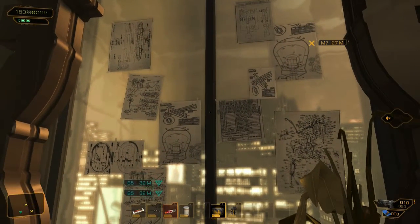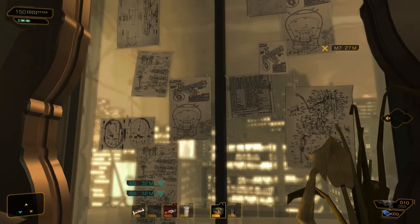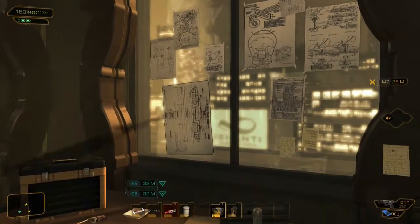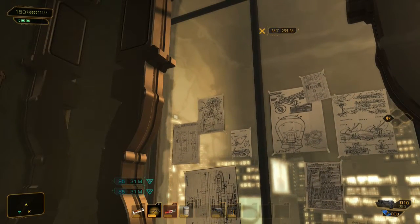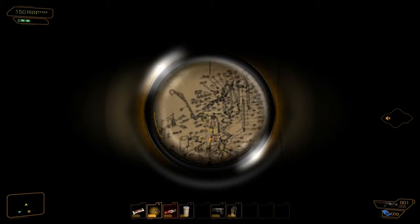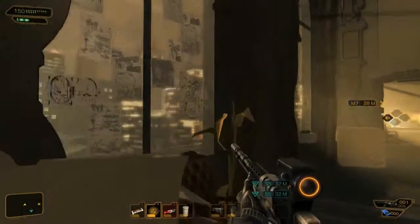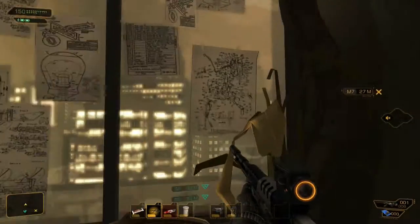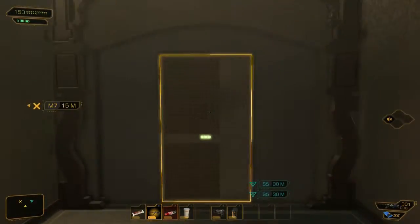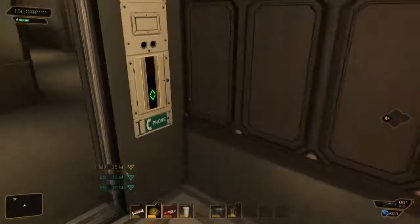Hello everyone, welcome back to Deus Ex: Human Revolution. I do wonder where all these technical drawings are from. At the left two most windows there are a lot of drawings — looks like legs, some kind of shoulder thing with an arm. Not sure what they imply. I guess it's a torso thing.